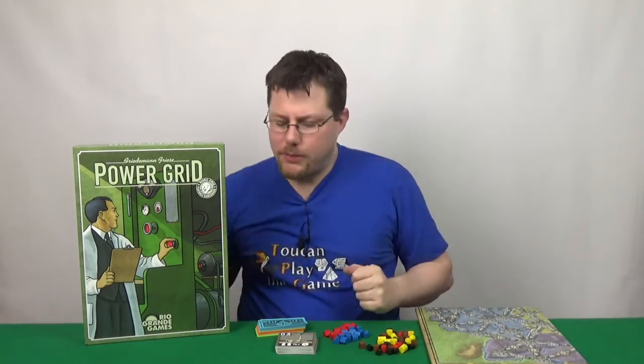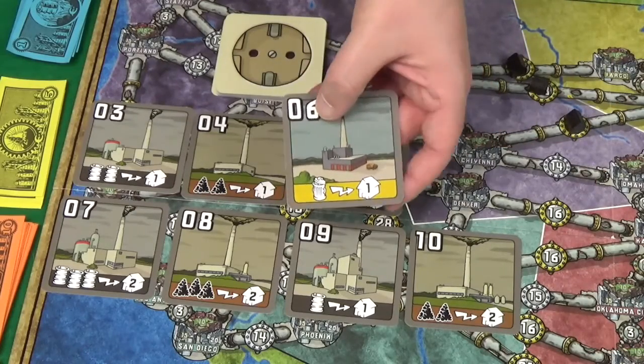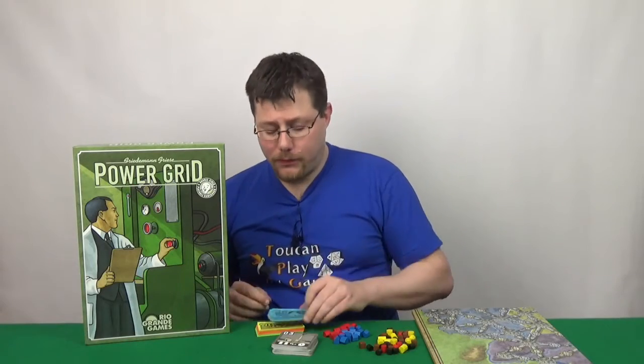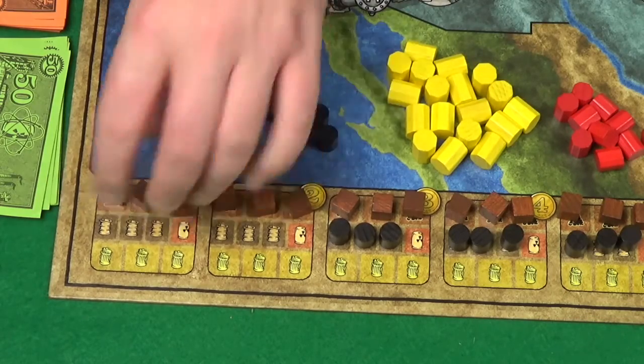So how do you do all this? Well, you'll first have a phase of bidding where you get power plants using the money that you've got. Then, once you've done that, you get to buy resources using the money you've got.